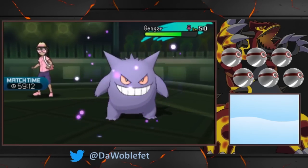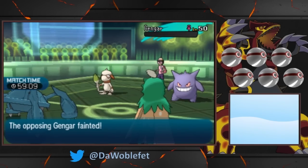As you can see here, despite targeting Smeargle with Zen Headbutt, the attack was redirected to Gengar.